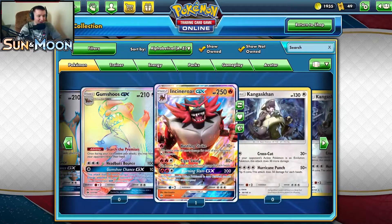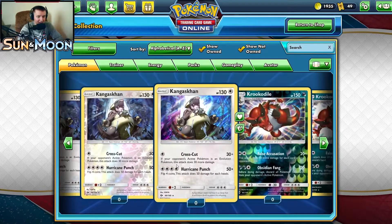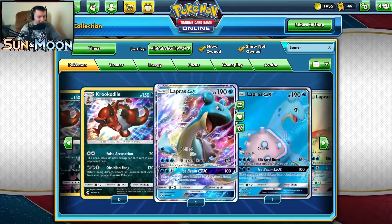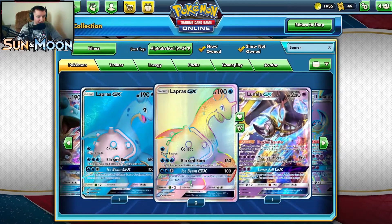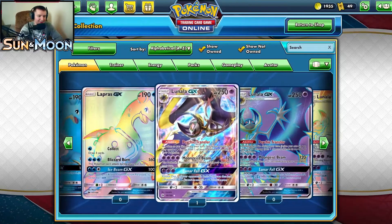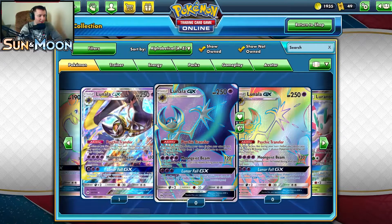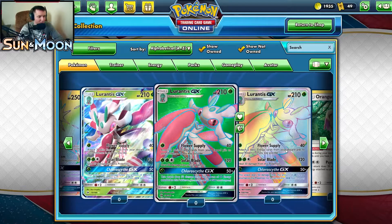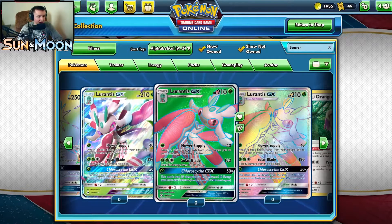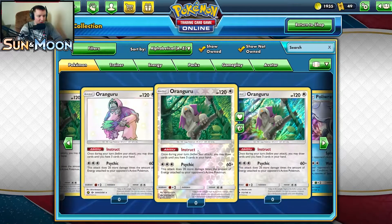We got Incineroar GX which we have already pulled, Kangaskhan, Lapras GX — we've already pulled the base one and the full art — gotta get the complete set. Lunala GX we've pulled the base card already, which was a big hit. I love Lunala. I also love Lurantis, one of my favorite grass types — it'd be sick to pull one. We pulled a Kangaskhan last time, and here's the Shiny version — that'd be cool to get.